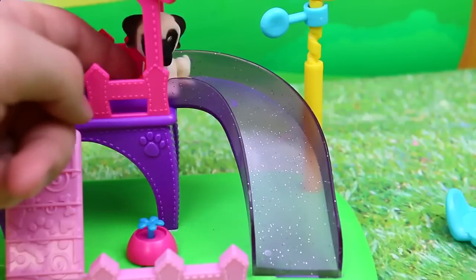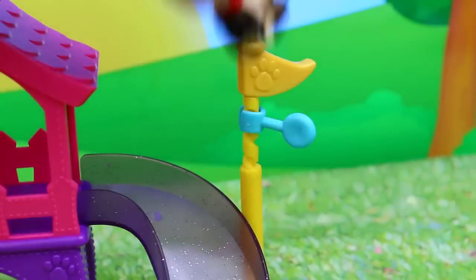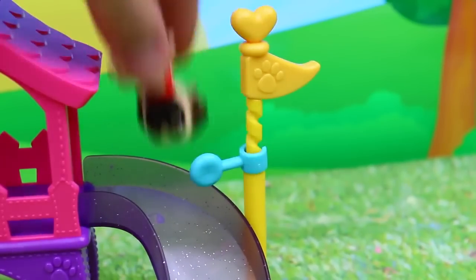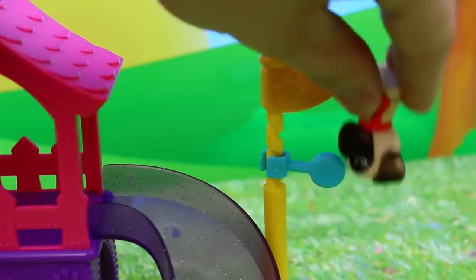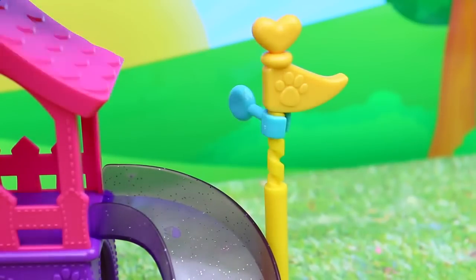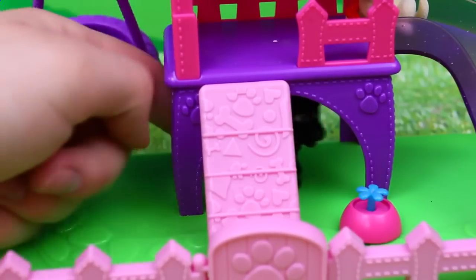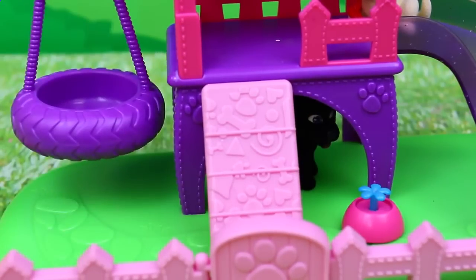And now Titus will go down the slide — that was fast! Titus can also play with this little spinny toy, which is part of the obstacle course. Maybe when he slides down he can press it, or he can just kind of play with it like this. And the last thing they can do is hide — they can play hide and go seek. Look, we have Jackson hiding under here. Peek-a-boo!